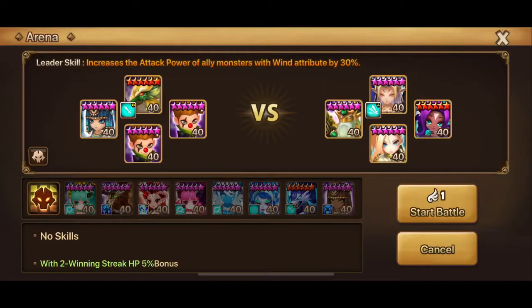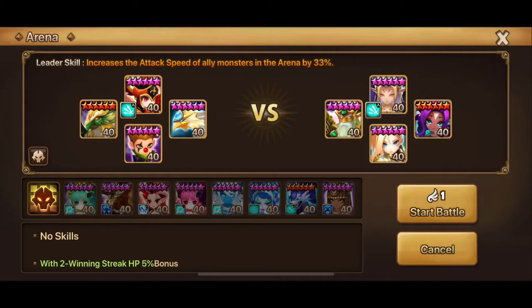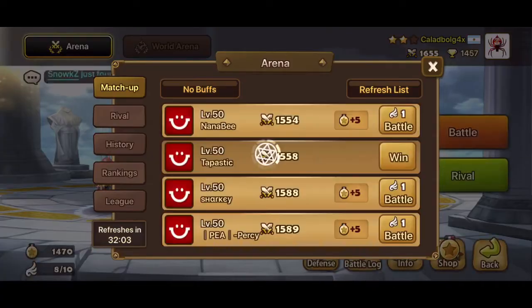Moving on. I don't think we can take on this one because I don't think I have enough damage on my fat Lusion for this particular defense. I'll try with Leo, but if that Triton is on Violent runes then my Leo will be useless, so we will skip that.